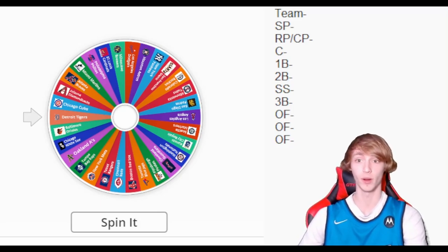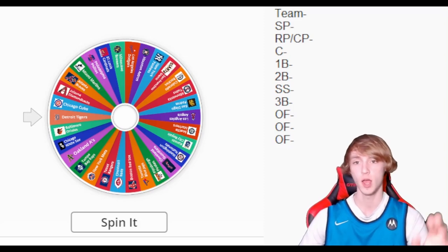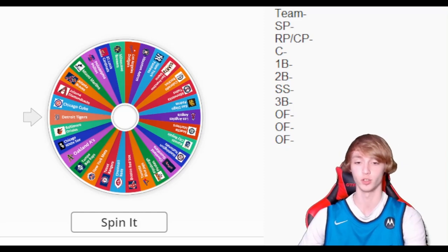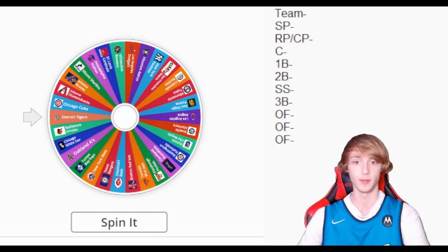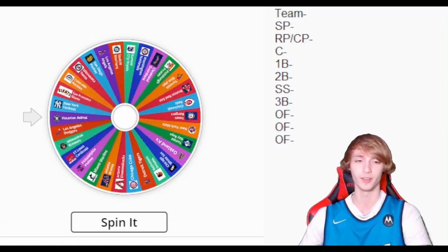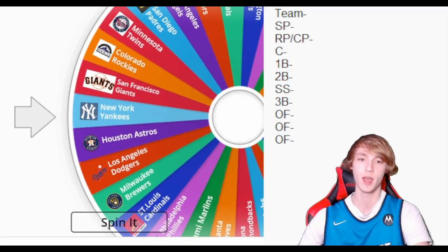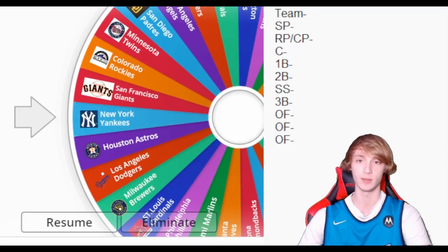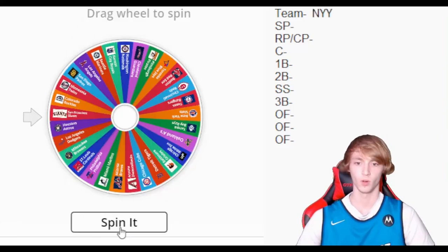We're gonna go ahead and hop in and start spinning the wheel. We have a team, starting pitcher, relief pitcher/closer, catcher, first base, second base, shortstop — all those different positions that we're gonna spin. The first team we get is gonna be our team, and the second team we get is gonna be the starting pitcher from that team, and so on. Make sure you like the video and subscribe. We're going to get the New York Yankees as our team, so we get their two through five in the starting rotation and their bench players.